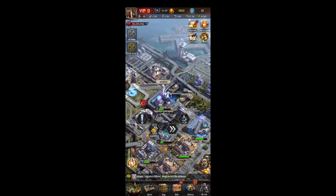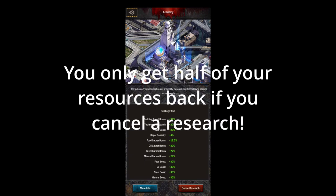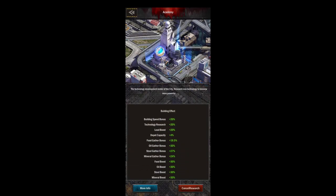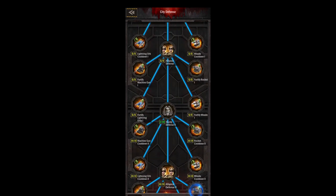Next up we've got the academy — this is where you'll do all of your research. In the description you can see all of the bonuses you have from your research; you can also cancel research here. You only get battle power for upgrading your academy. You have four different fields: resources, development, defense, and military. Obviously if you're a war city then military is going to be your most important tab. If you're a farm city then you'll really just be doing a couple things in development and then sticking to the resources tab.